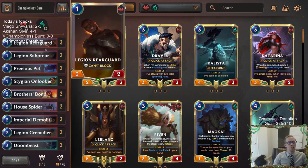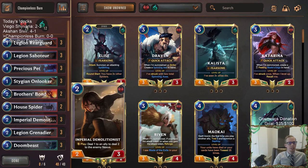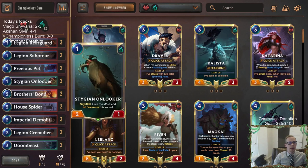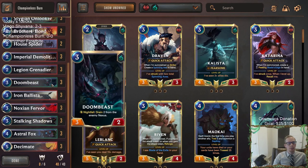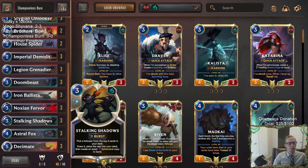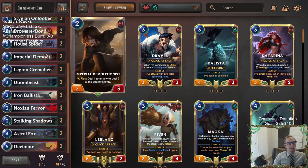There's actually only two cards that aren't common in the entire deck, so it should be pretty easy to put together. Basically we got four one-mana cards to help us get started out early and get ahead, and then we got a couple of two-drops and three-drops, only two rares with Stalking Shadows and Decimate. Those two cards are rare, everything else is common.